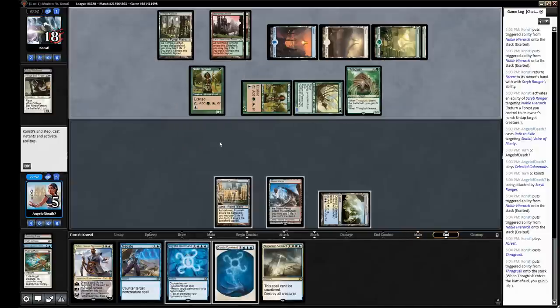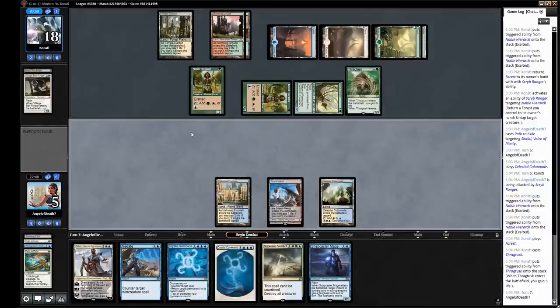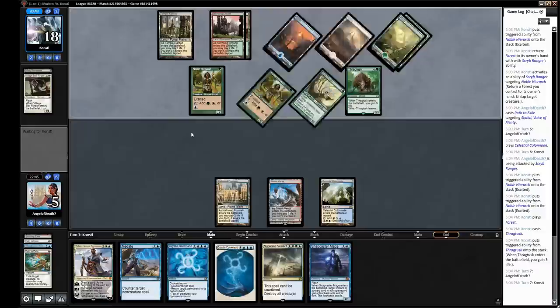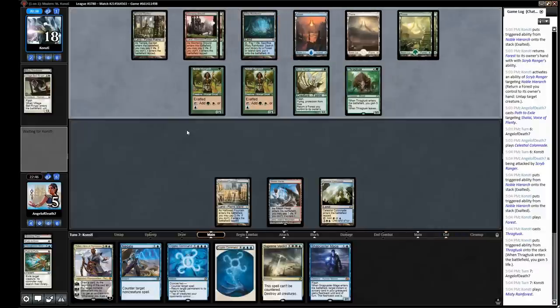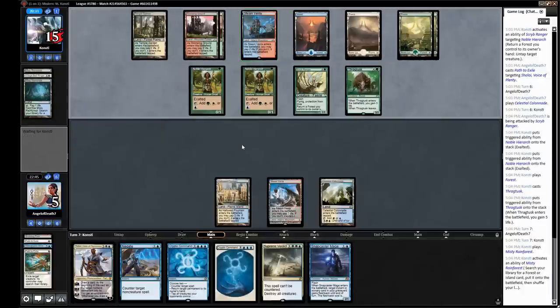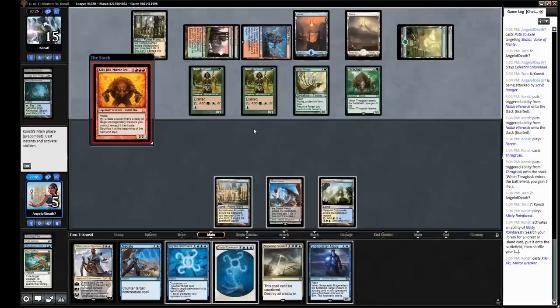They've had a pretty anemic draw, not doing a whole lot here. I do wonder if Shalai was the best possible thing they could have got off that Eldritch Evolution. Maybe they had Thragtusk in their hand — that's going to be a tough one for us. So now we need to draw a land that's not a shock land. Snapcaster Mage — not the worst; we can Snap Path. Maybe path our own Snapcaster Mage here to get our fourth land and save some damage. Almost 100% confident this is Kiki Chord. Looks like they might even be casting a Kiki-Jiki.